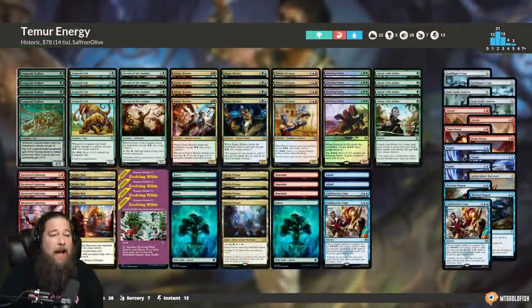So what did we learn this week about Temur Energy on a budget in Historic? Overall we went 3-3 with the deck, which is pretty reasonable. We played Control a lot and the Control matchup didn't feel horrible — we went 1-2 against Control but it felt close. I feel like a slight change could improve that matchup. The one card that wasn't impressive was Confiscation Coup — I had this bright idea we'd steal Sheoldred's Emissaries, but it ended up being expensive and inconsistent. I think we should drop Confiscation Coup, and the replacement is a main deck counter — I'm leaning towards Decisive Denial.